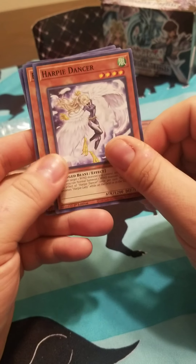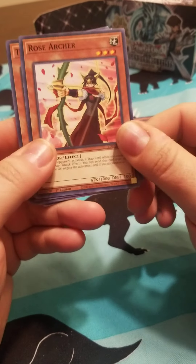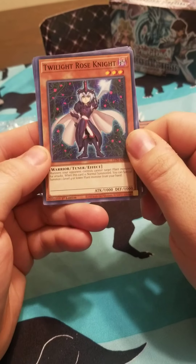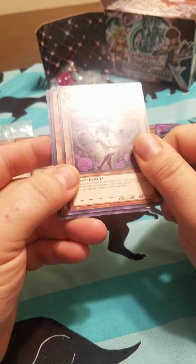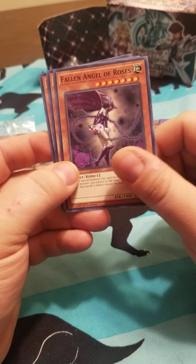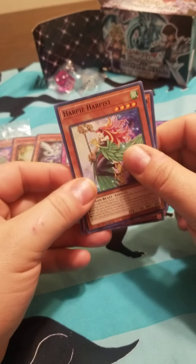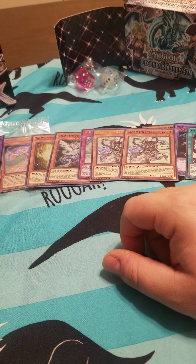Machine Angel. Harpy Dancer — you dance in little bird feet. Rose Archer, Pierce My Heart — look at that little waifu on there. Twilight Rose Knight — good lord. I'm sure it has a cool effect or something. Whoa — Fallen Angel of Roses. Watch out, Lucifer, you got some competition. Look at that. And then you got the Flying Pegasus, Railroad Stampede, and Harpy Harpist.